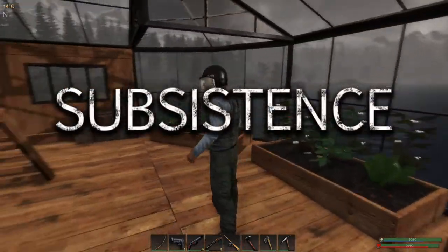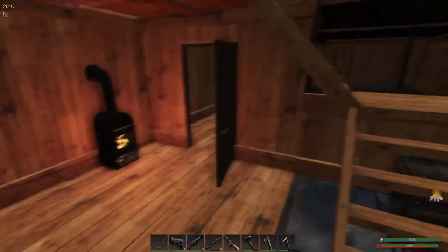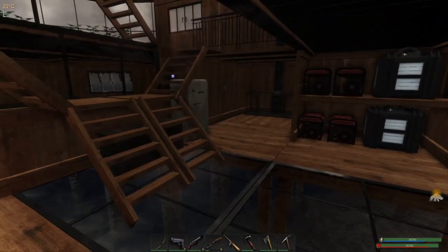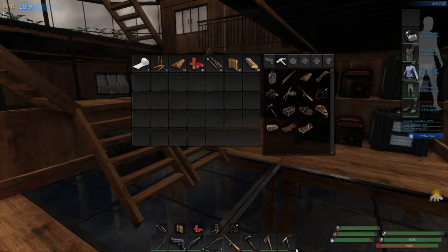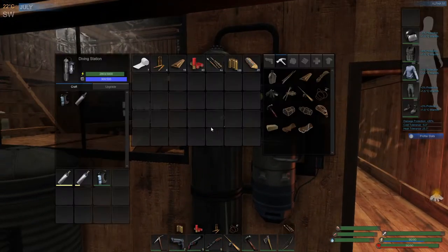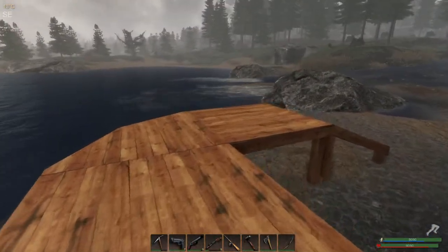Hey guys, welcome to Subsystems. In today's video I'll be showing you where to get crystals. To actually get crystals you are gonna need a pickaxe — there you are — so yes, you're definitely gonna need a pickaxe to be able to chop down the crystal. And as you might guess, you are gonna need some scuba gear because we actually have to go down in the water.